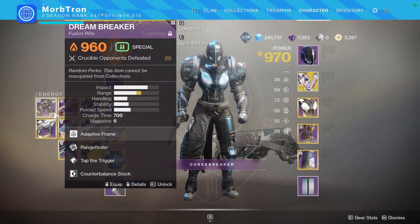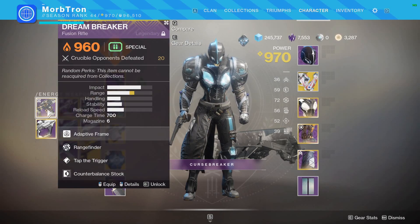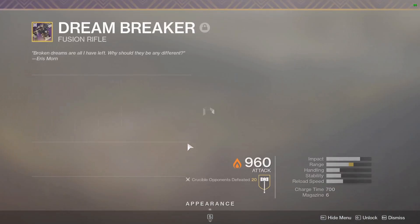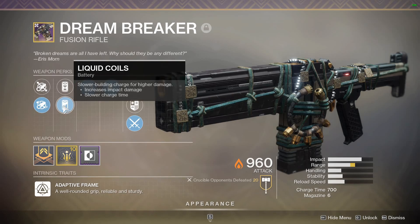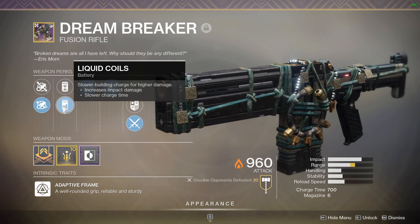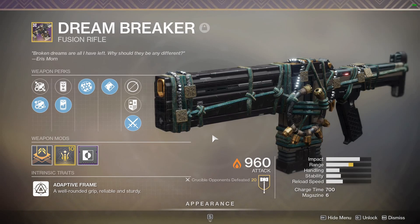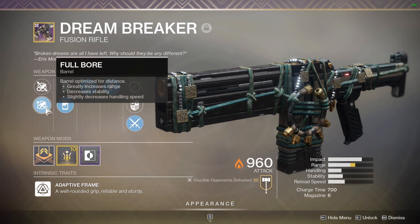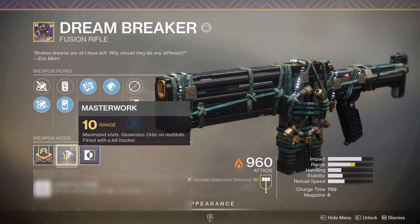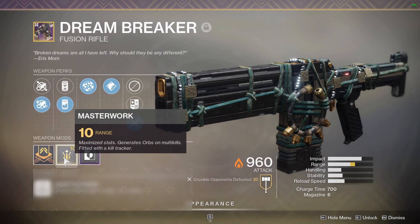What I'd like to see Bungie do is buff other fusion rifle archetypes to be useful — like the Proelium, the Epicurean, or the Dreambreaker. The Dreambreaker is a spicy little toaster: it has liquid coils which increases damage but slows charge rate, bringing it closer to Errantil damage levels. It also has tap the trigger, rangefinder, full bore for increased range, and a range masterwork.